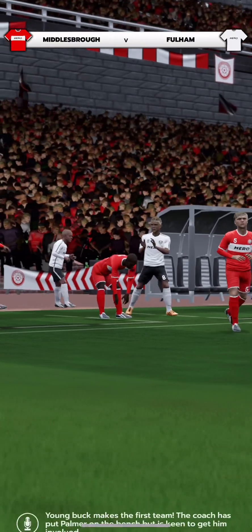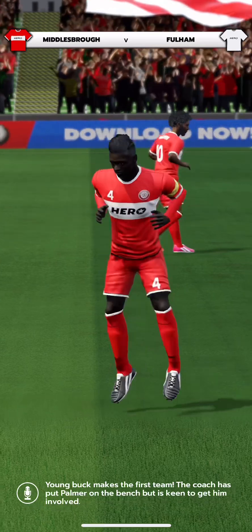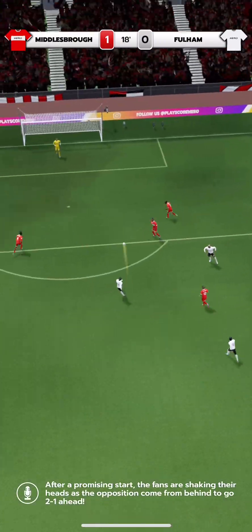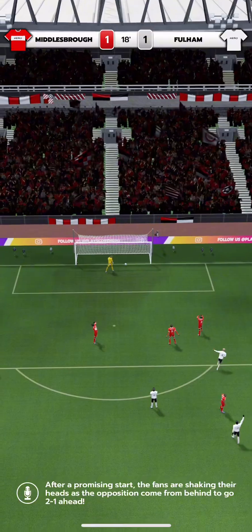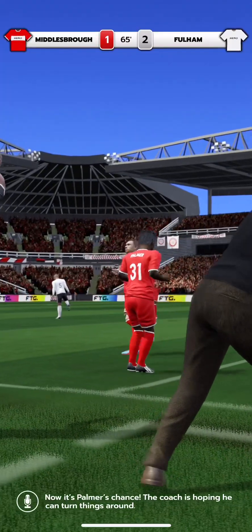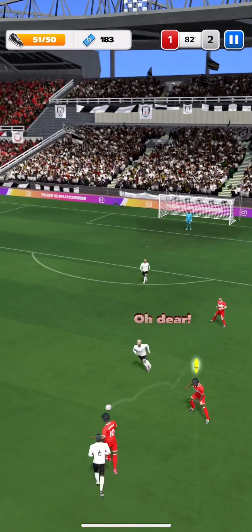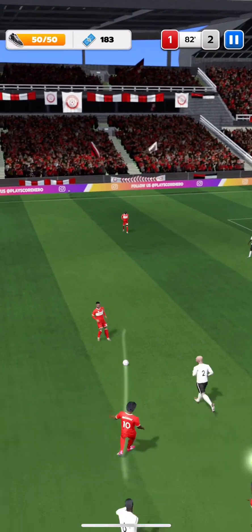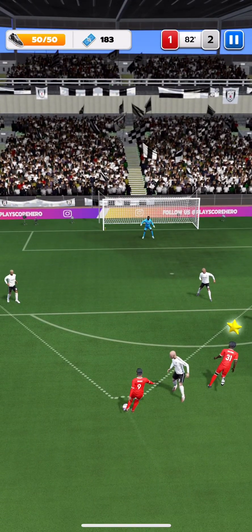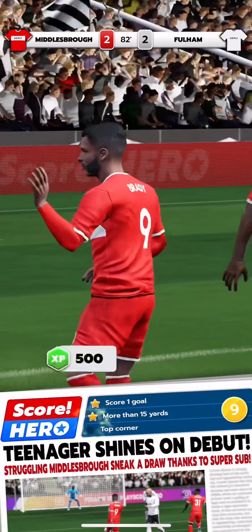The manager seems to trust this youngster's ability. He's on the bench, but if needed, he's raring to go. They started well, but their opponents peg them back almost immediately. He's coming on to try and make a difference — it's his first game and they're chasing it. Some quick passing could get them an equaliser. He comes forward with the ball. Surely now — oh, they've drawn level.